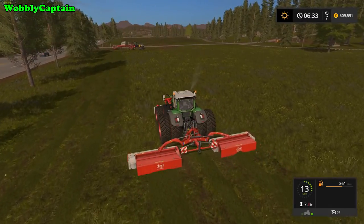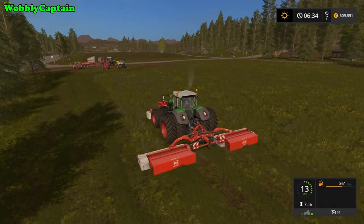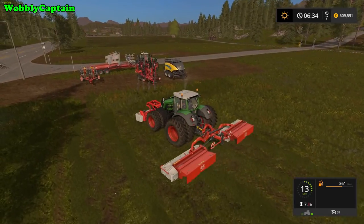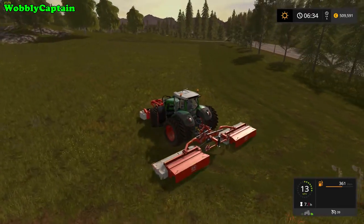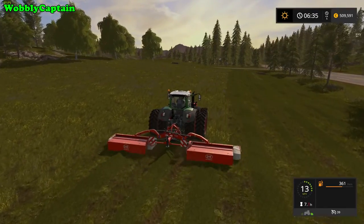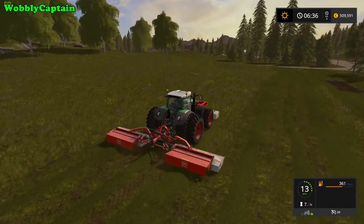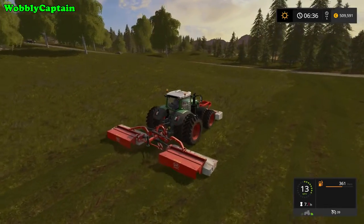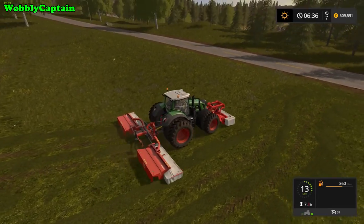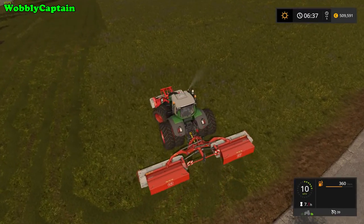So I'm going to do this whole field - it's quite a small field. There's another field just down in front of me I'm going to be doing as well, but just for the sake of the video we're only going to be working on this little patch of grass. There is also a mod available where you can actually buy your hay and straw and bales from the in-game shop, but we're going to be making our own. And if you happen to have animals you're going to need an awful lot of hay because they do munch their way through it rather quickly.